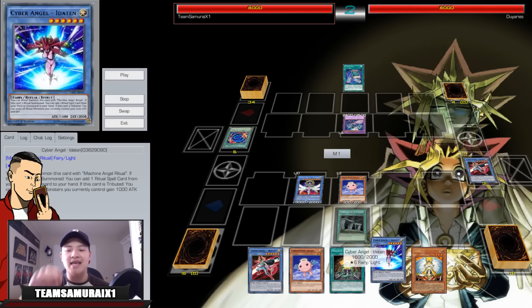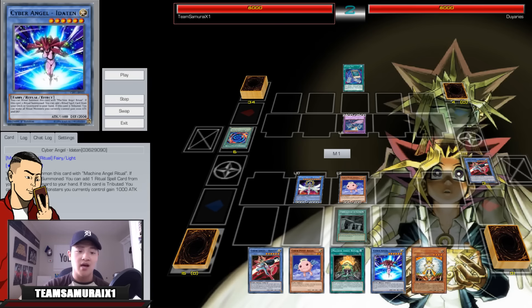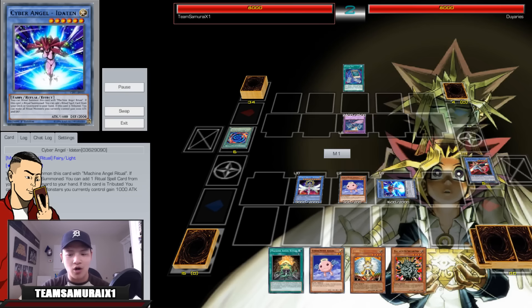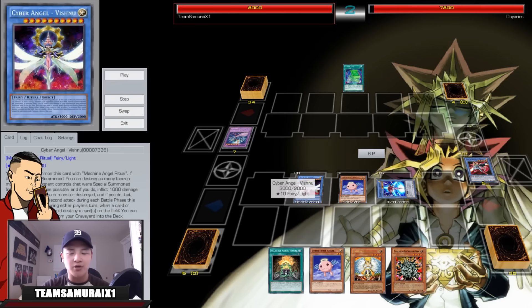I go Preparation of Rites and search up Machine Angel Ritual and Eita. Eita is really good combo'd off Benten because Benten searches a ritual monster or any fairy monster from your deck to hand, and Eita searches a ritual spell card from your deck or graveyard to hand. These two basically help you get a ton of advantage.